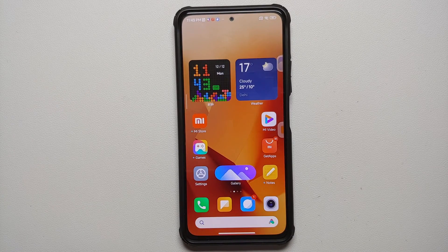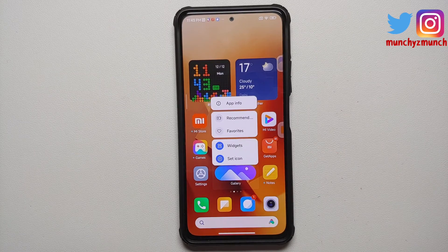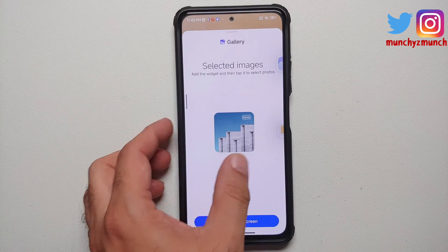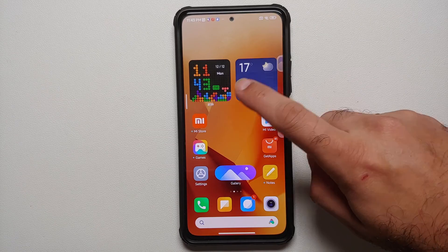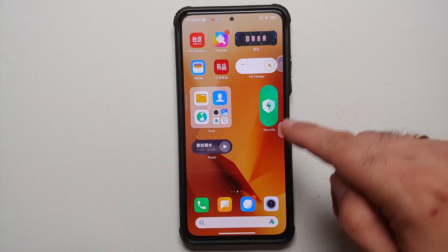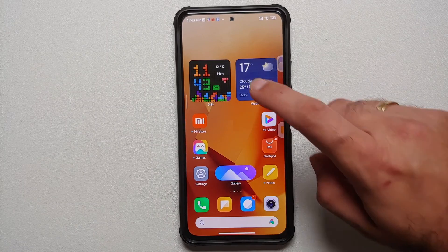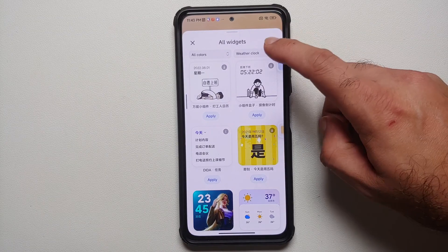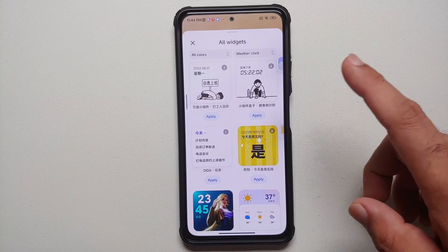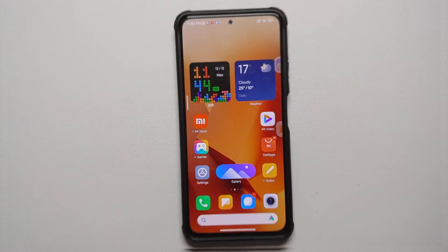MIUI 14 also brings fancy-looking widgets. You can access widgets for a specific application directly from the launcher by pressing and holding on the app and selecting 'Widgets' from the pop-up. There are widgets like a clock, weather, and a music player with a cool animation. You can press and hold on a widget and use the 'Switch' option to change it. The Tetris-looking clock is a personal favorite.